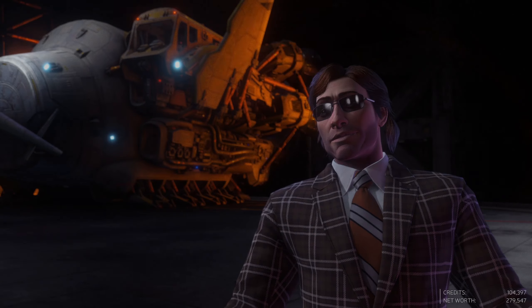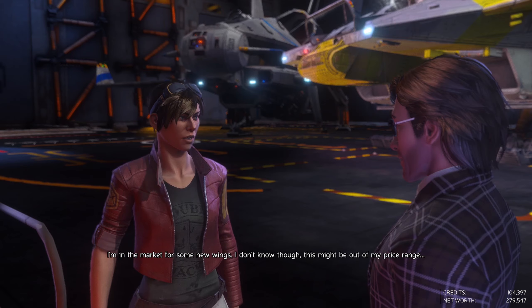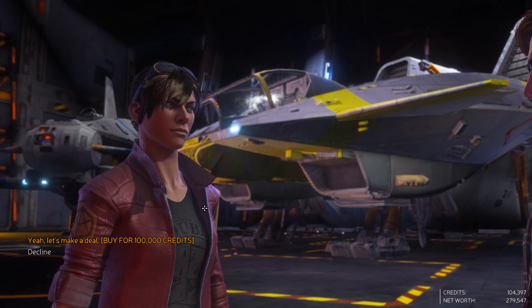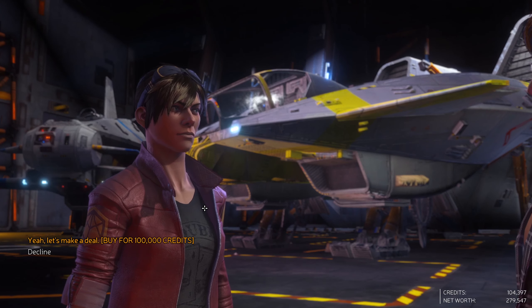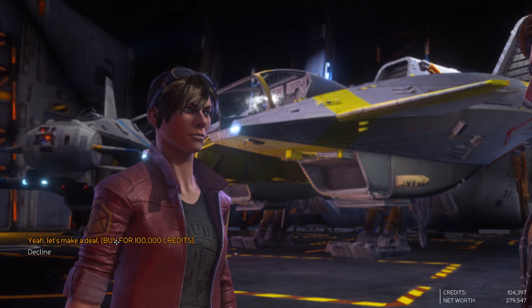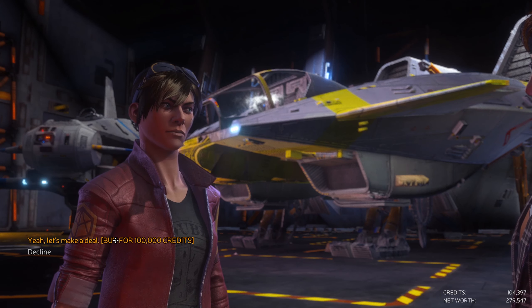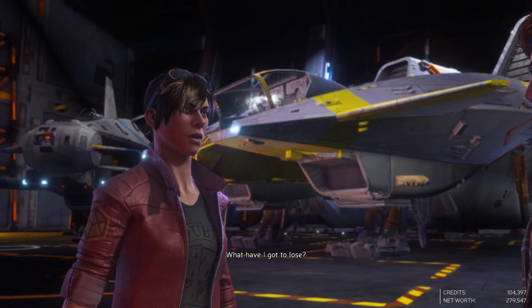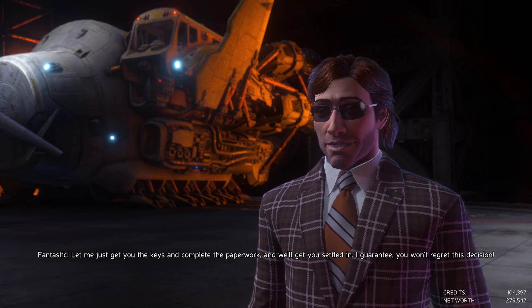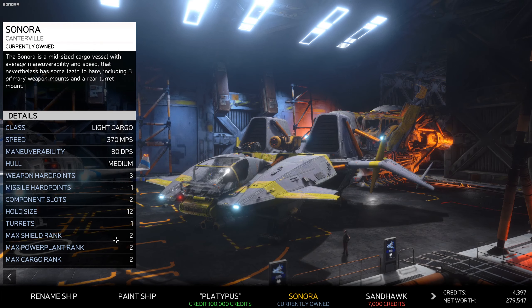I've got 104,000 credits, just about enough to buy a Sonora, and all my stuff should come across with me. Let's go and buy this. I'm in the market for some new wings. That's enough of the sales pitch - I had the sales pitch last episode. We've decided to make a deal. I can't even barter - I can't say 'give it to me for 90 grand'. This salesperson is just like, it's a hundred grand, that's it.